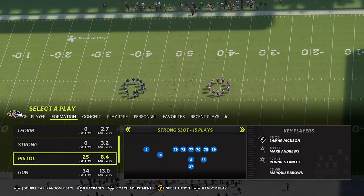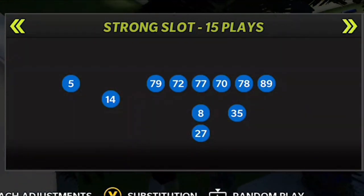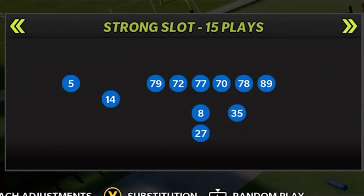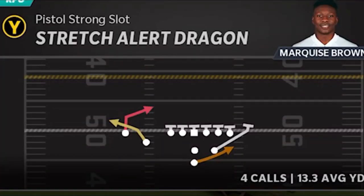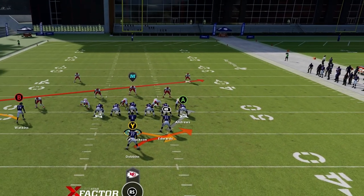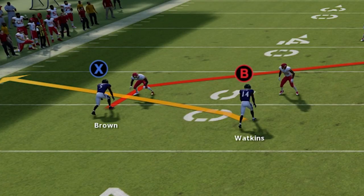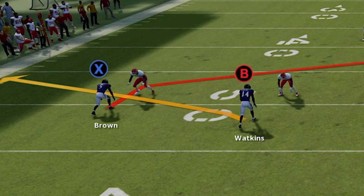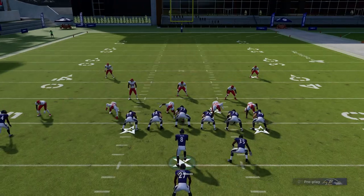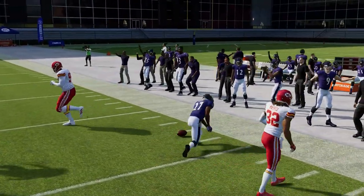Another way to create easy run plays against man coverage is by formation. If you have a formation like the pistol strong slot with two receivers on one side and no receivers on the other side, you can easily create a mismatch against man defensive players. Take an outside run, and you'll notice at the line of scrimmage there's no cornerback on the outside. That's by design because there are only two cornerbacks on the field, meaning they have to match with the two best receivers, leaving no defender to hold outside containment on the right side of the field.